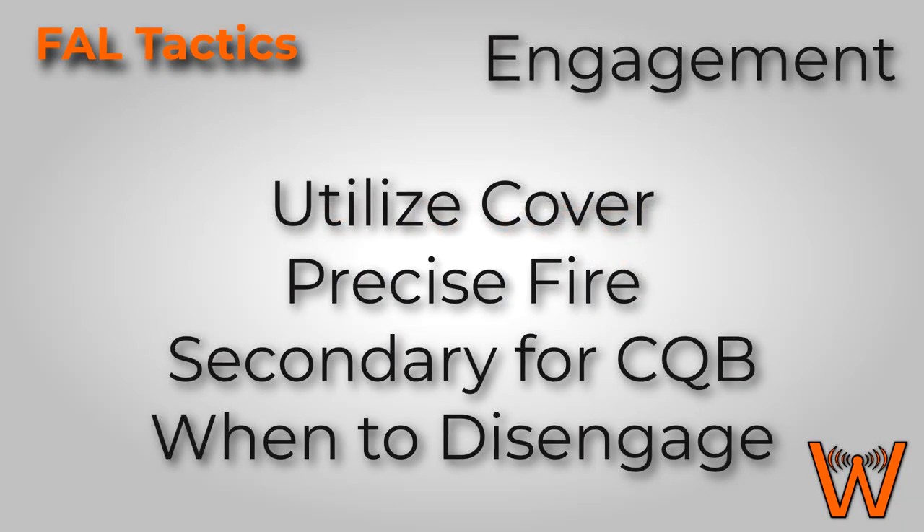In this video on engagement with the FAL, we're going to cover four main topics. The first is utilizing cover while engaging the enemy. The second is using precise fire to maximize the damage potential of the FAL. The third is using a secondary weapon for CQB to help avoid the pitfalls and weaknesses of the FAL. And the final category is when to disengage or when to run away so that you don't get yourself killed when using a weapon with so many weaknesses like the FAL.